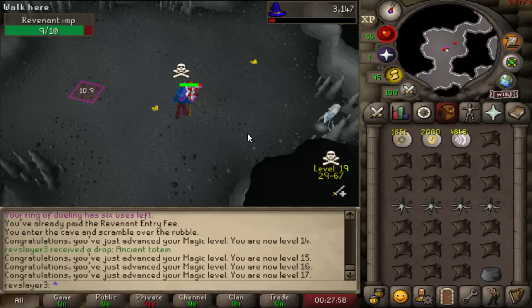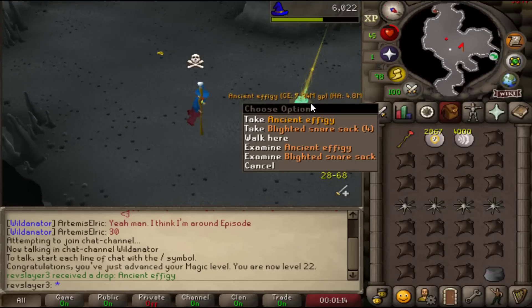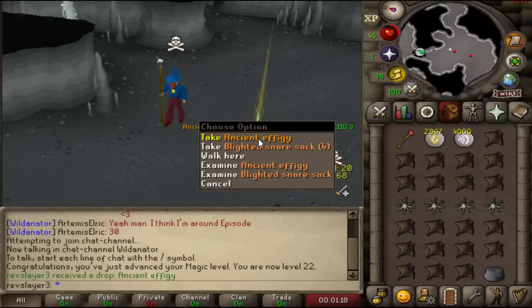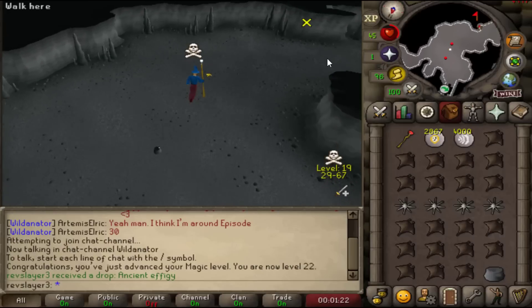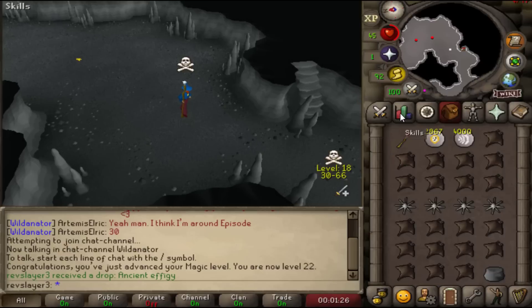Here we have level 17 magic, which means we can use our first chaos rune spell. An 8 mil emblem! From the level 70 range video we got 2 of those — we've just had another one, but that's from the goblins. We moved from the imp to the goblins when we got the chaos rune spell, but that's so rare from goblins. Zamorak's gold.